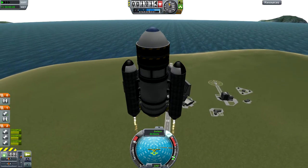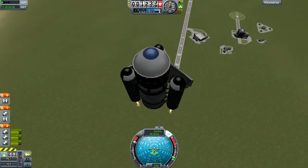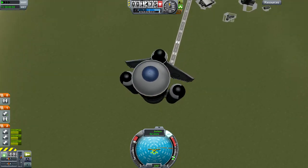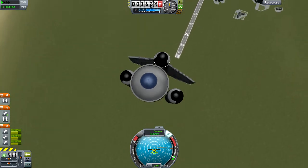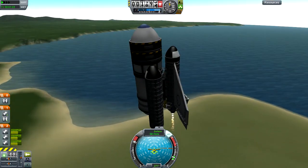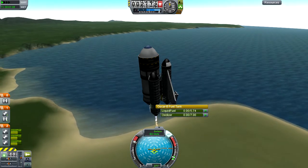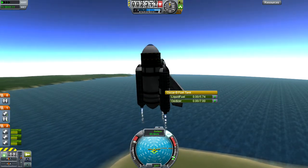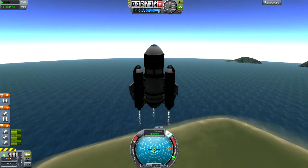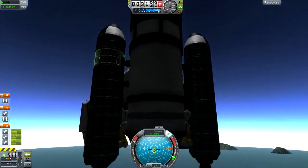I should talk about what the controls are while I'm flying it, because it's going to be a long flight. Basically, turn on the SAS and launch at full throttle — you don't touch the controls. As you might have noticed, I am not touching the controls. It drains the fuel out of these fairly quickly; they're entirely empty at this point. If you were to ditch them now, we wouldn't have the thrust-to-weight ratio to keep going. So we pretend they're still solid rocket boosters, still fueled through this clever use of fuel lines.